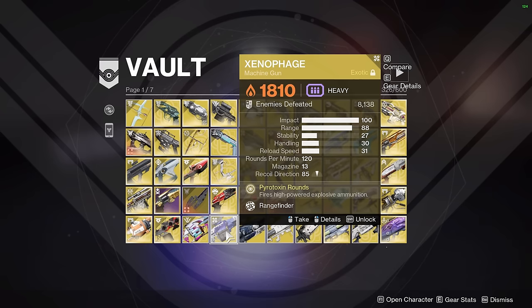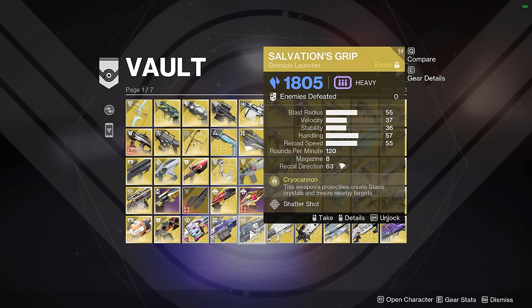Salvation's Grip — this weapon is not used for DPS, not for ad clear, not even part of a GM build. This weapon is used for a single thing called Default Spawn Manipulation. It's a speedrun tech where you block off certain spawn areas using the big stasis crystals that Salvation's Grip makes, and when you die, you get respawned in a different spawn area. That's why Salvation's Grip is in my vault.